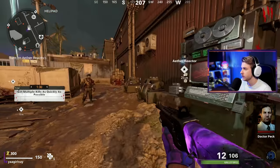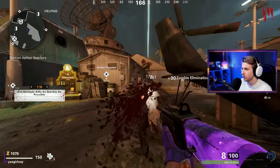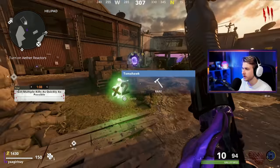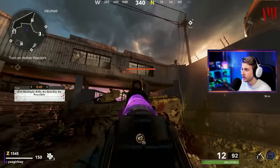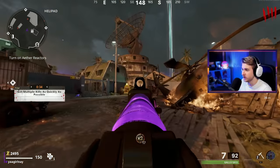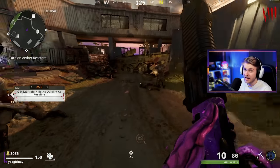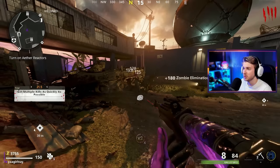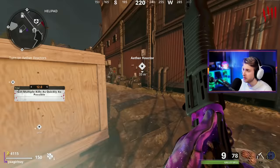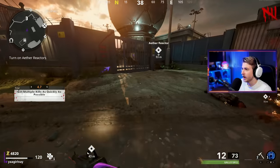Before we head in, let's start a trial for 500 points - get multiple kills as quickly as possible. If we can just get the Ray K from a trial before a Mangler round, we'll be golden. Firebase Z is probably the most hated map in this game, but honestly it's one of my favorites. I've probably ground 75% of my zombie camos on this map alone.